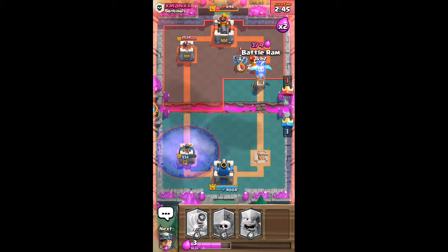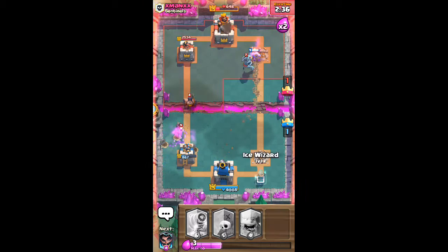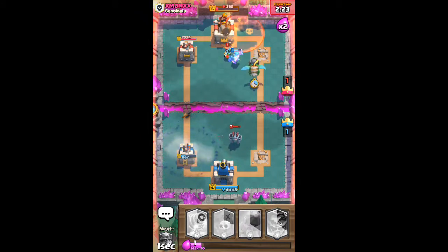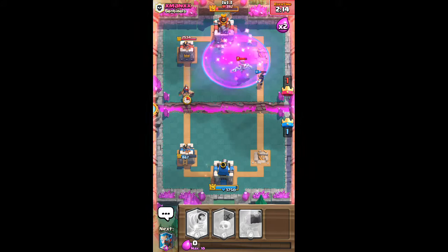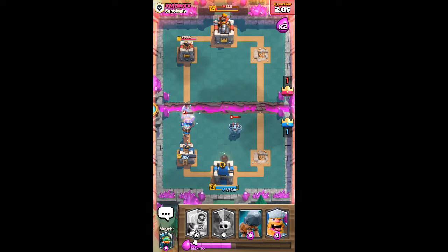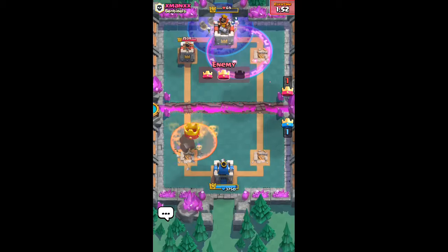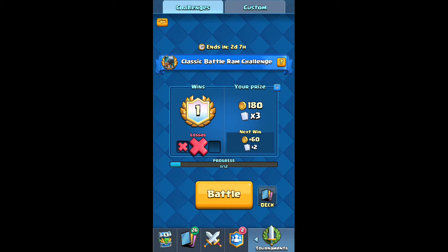I'm just trying to make a wizard video — all wizard — so I'm trying to win here. Oh no, the Executioner is getting me. Too much Lumberjack for the win! Inferno Dragon as well. Ice Wizard to protect — and we lost. All right, so we lost clearly. So now I'm gonna cut the video and make a wizard video. Thanks for watching guys, I hope you enjoyed — peace out!